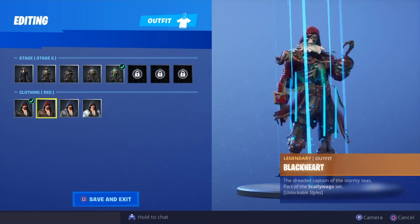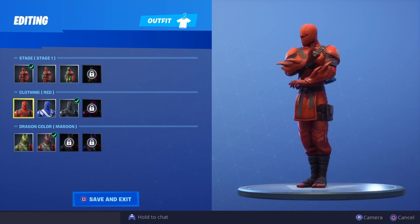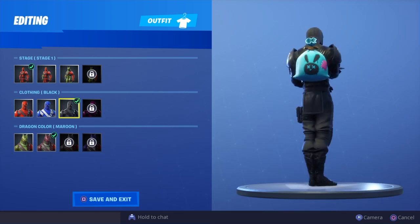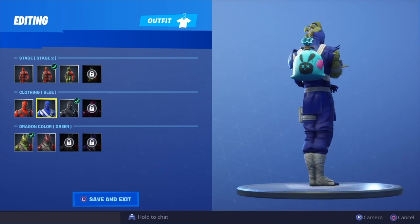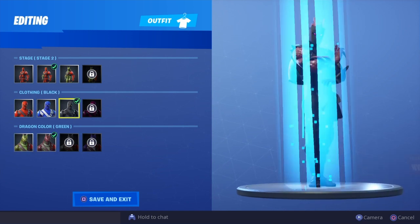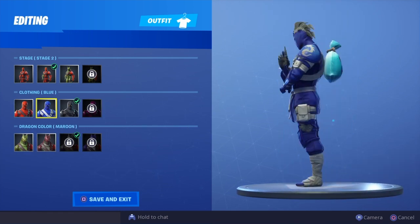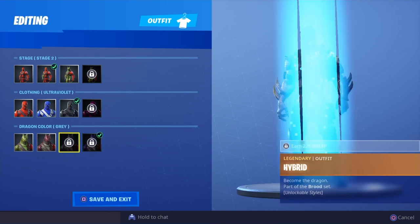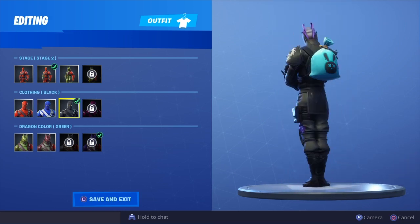White looks pretty good as well — I would say blue is the best, then white, then brown. Now we've got Hybrid. Let's go to stage one. Red, blue looks pretty good on blue, and black doesn't look too bad. Ultraviolet is a big no for me. Stage two: green dragon, red, blue, black, ultraviolet. My favorite is going to be maybe the gray dragon with blue ninja, or the purple dragon with the blue ninja. Yeah, that's probably going to be my favorite out of all the Hybrid options.